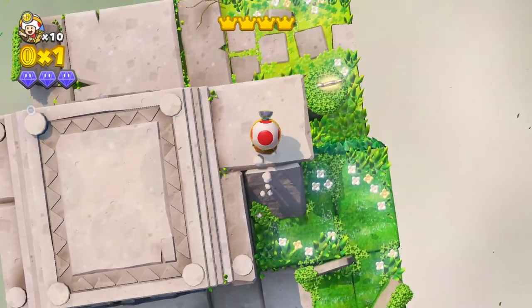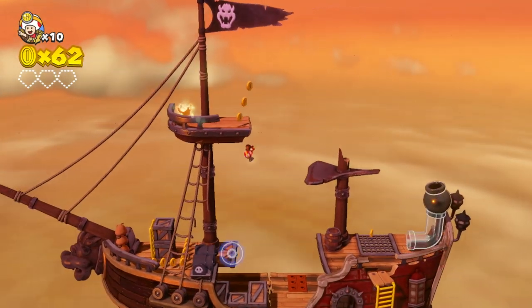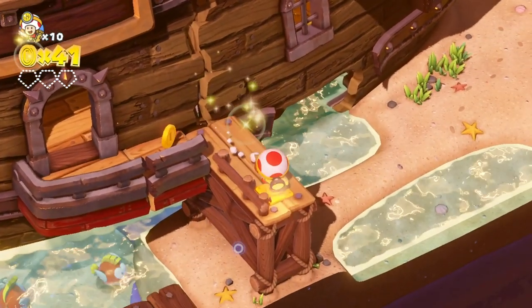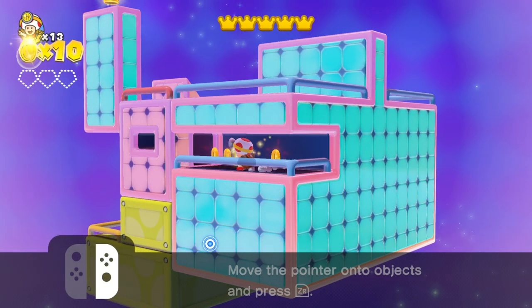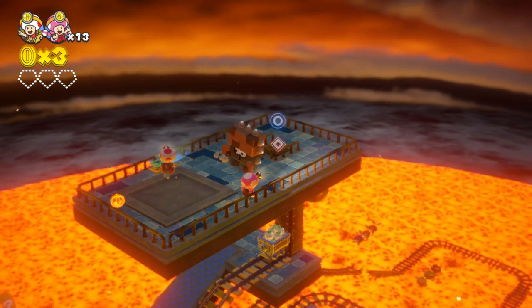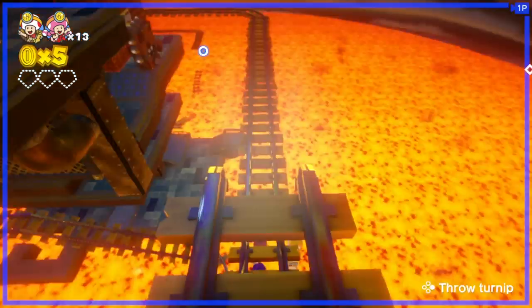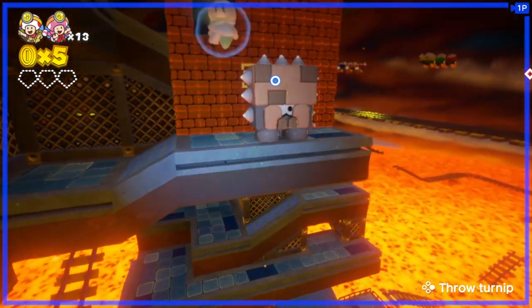But when you think about it, Captain Toad Treasure Tracker has a ton of content in it already and it's getting even more with this DLC, so it's pretty crazy. I don't want to spoil all the hidden surprises for you, but this is just some fun yet challenging new content that also takes advantage of the Partner Adventure Mode update that came along last month, which introduced co-op play so you can take a friend and play as Toad and Toadette and adventure together.